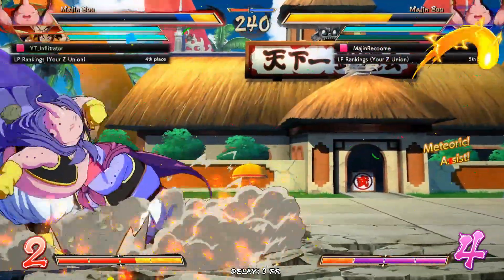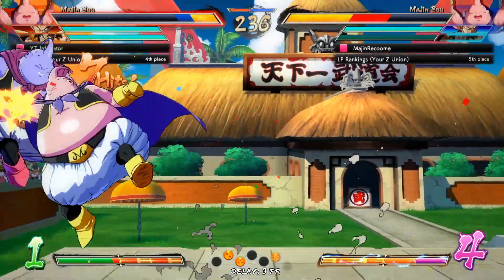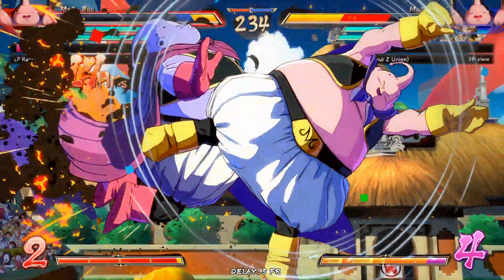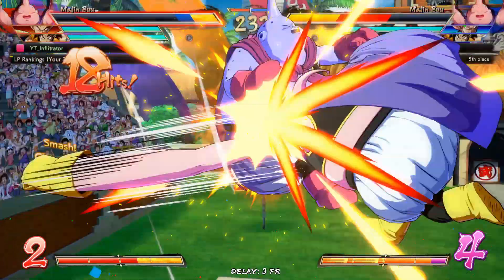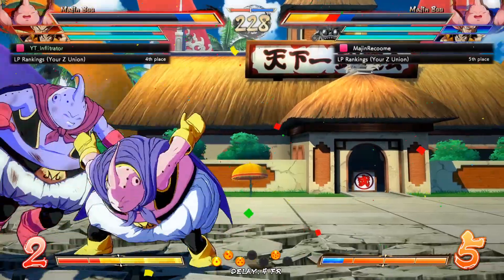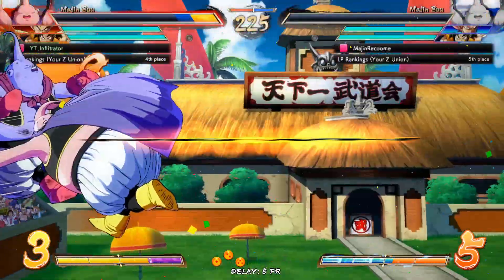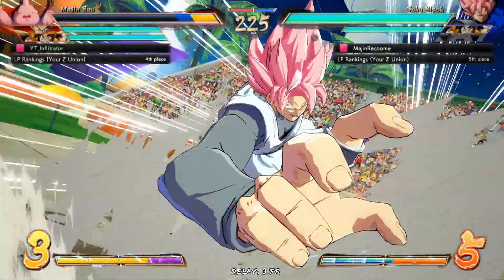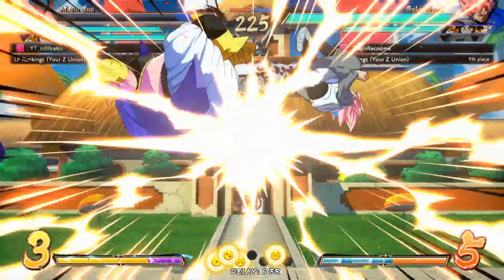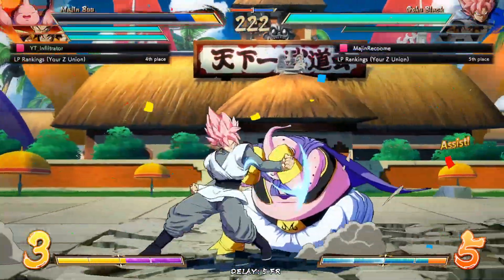Never mind — our Majin Buu is not dead. We take those. Luckily we managed to bait his Reflect out. We are going to get his Majin Buu down — he's not going to be dead but we'll go for the Oki here and he'll have to take this mix. He got caught — I guess he was mashing but he got caught by our 2M. All of a sudden we're actually in the lead here. He does have more meter than us but we have Majin Buu still alive, and as long as I don't die to this Goku Black I should be fine.